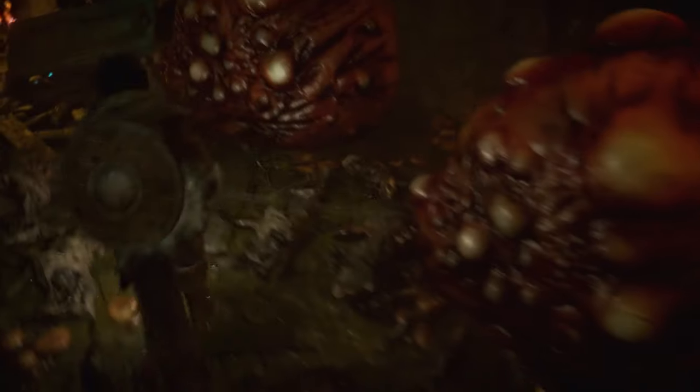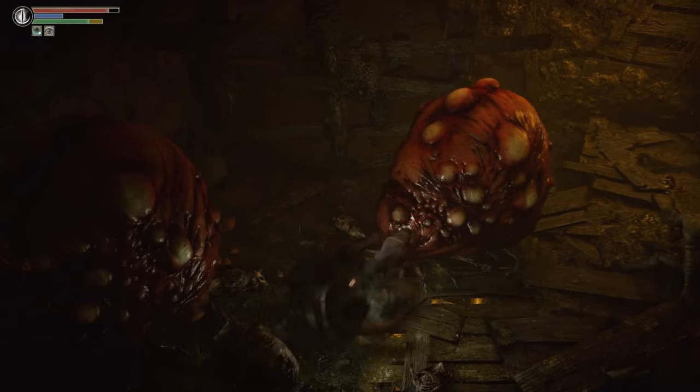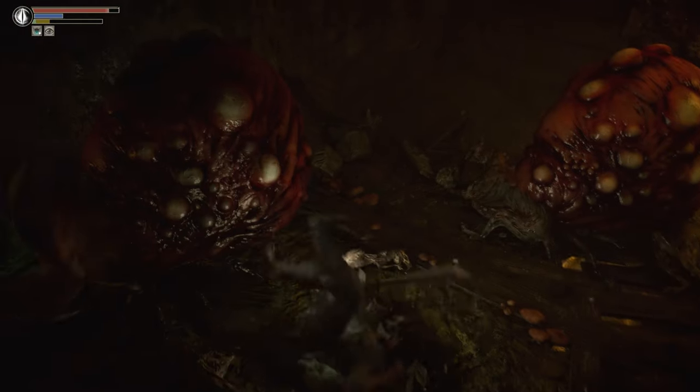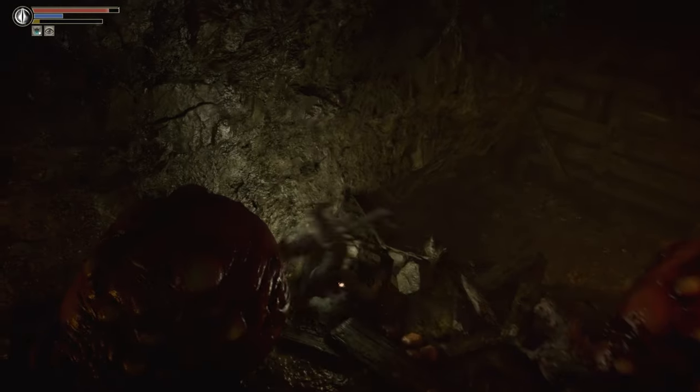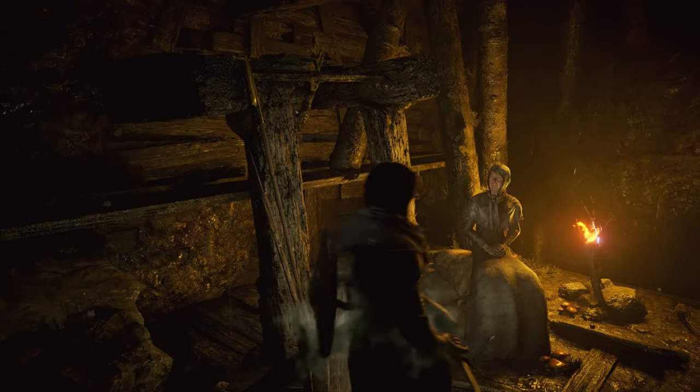The main thing that you want to know about these ticks with these pulsating pustules is that you do not ever have to interact with them in any way beyond rolling. They put that one plagued enemy there to draw your attention and try to make you strike them — that'll get you poisoned.